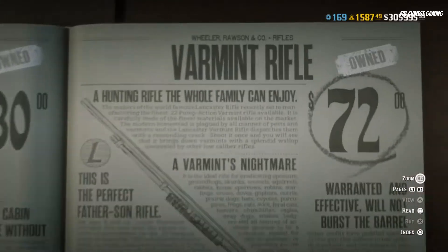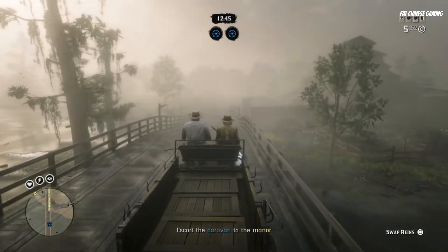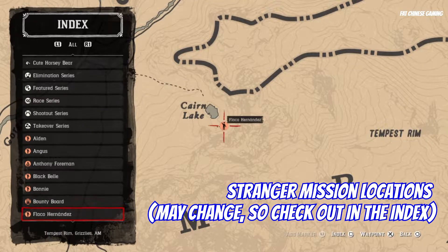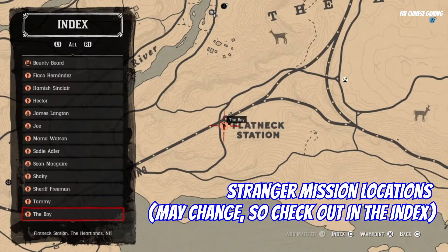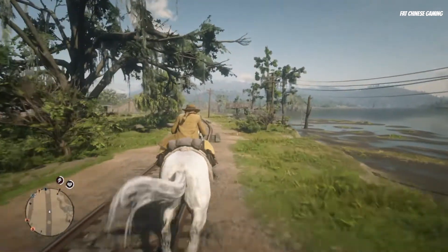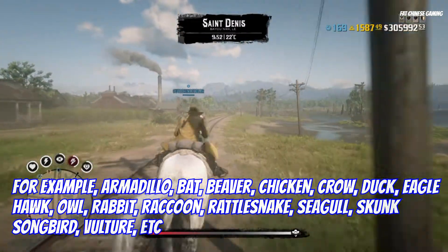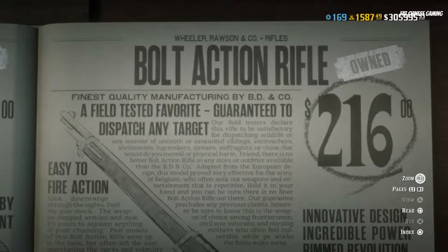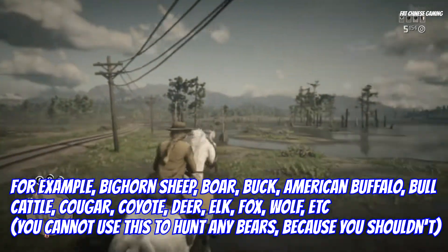Until you can afford a Varmint Rifle, which is very helpful — I believe you may have to reach level 8 to get it. You can always do Stranger Missions to rank up. Stranger Missions will also give you cash and gold bars, which is pretty good for grinding gold bars and cash as a beginner. Once you have a Varmint Rifle, you can now start hunting birds better and also small animals. But if you want to hunt big animals, you may need a Bolt Action Rifle. You can also use the Bolt Action Rifle to do Stranger Missions, some hunting, and maybe some PvP if you want.